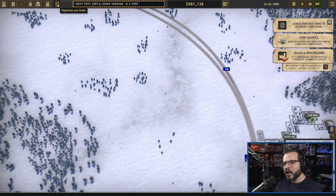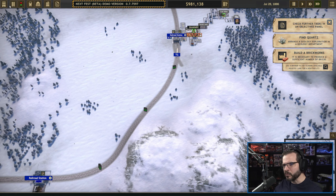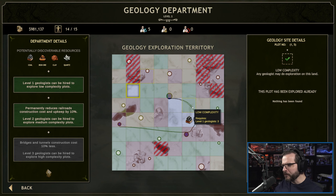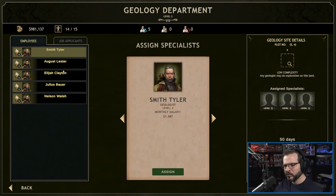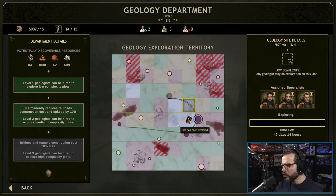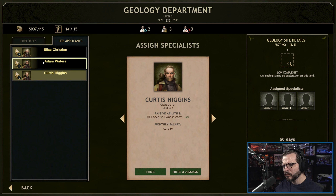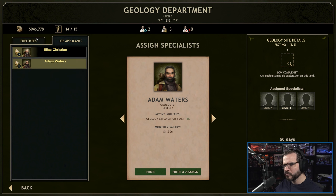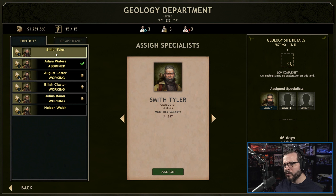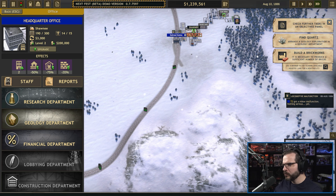We've only made 58,000 bucks on the pottery so we've got a ways to go, but really we're just waiting for the geology stuff to come through. Let's make sure I'm still paying attention to that — give you a level one just in case we need level two for something else. We'll do three plots here and grab another specialist. We'll find some quartz at some point.